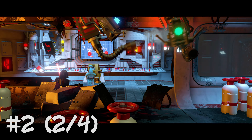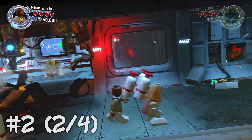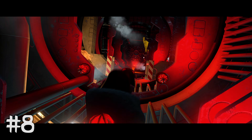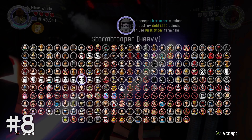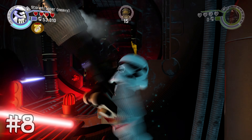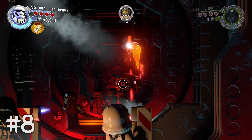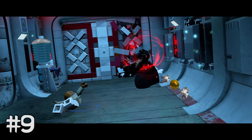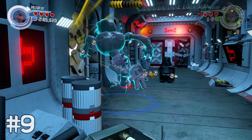After the cutscene with the fire and after it gets put out — a little bit later in the level — there's going to be another astromech droid. That is two of four. Minikit number eight: this is going to be at the second blaster battle of this level. In the back of this room there's going to be a gold LEGO object. I like to use the Stormtrooper Heavy minifigure to destroy the gold LEGO object in the back of the room, and that will give you minikit number eight.